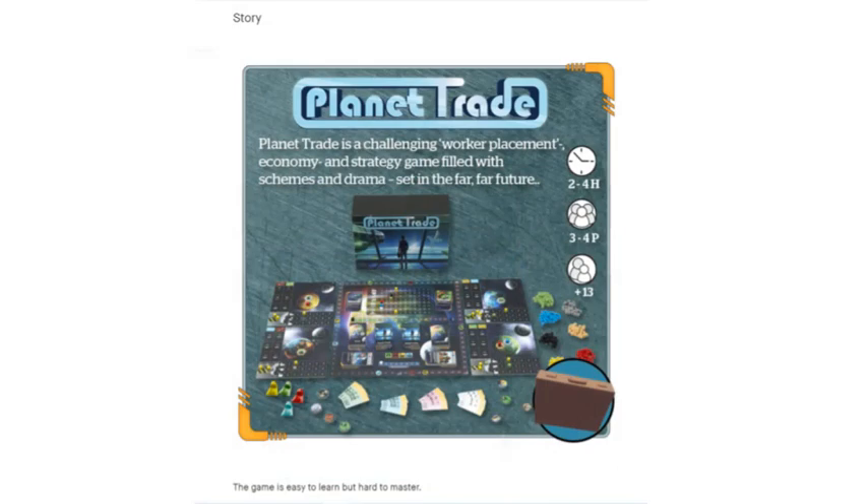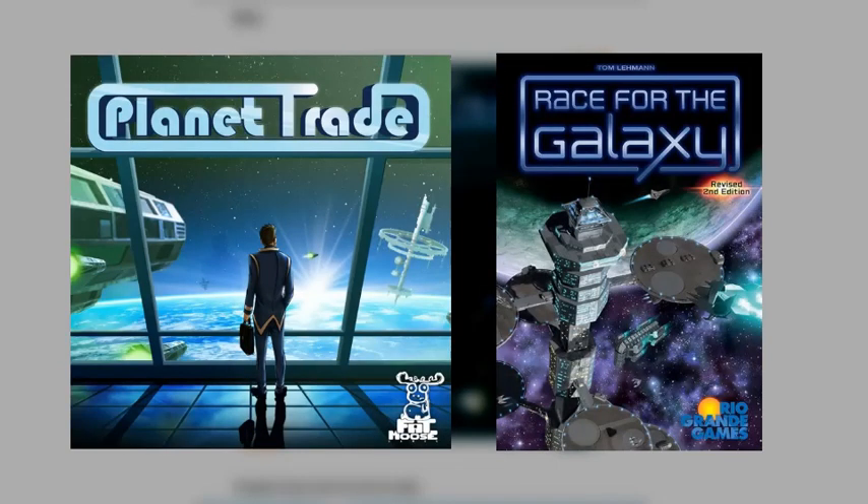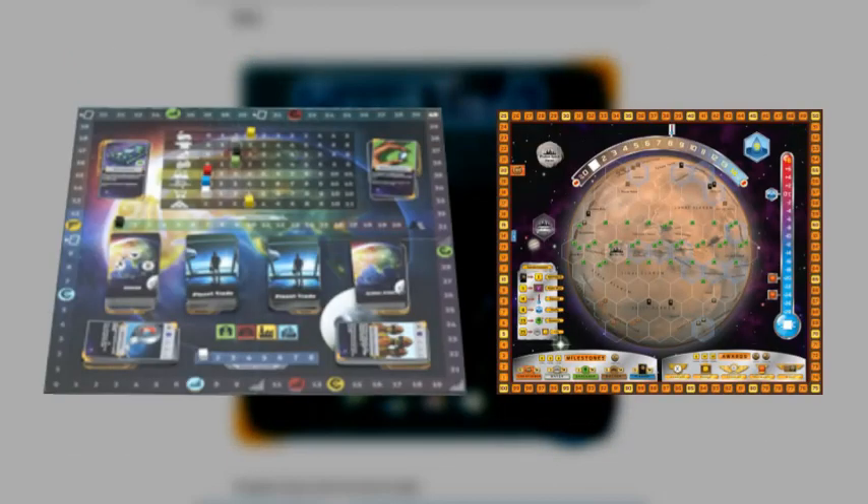This preview looks like a lot of other science fiction games on the market. The color palette in general, and the logo in particular, are very similar to Race for the Galaxy. The main board shares a lot of the same features of Terraforming Mars, like a single planet in the background, cubes keeping track of global parameters, a victory point tracker running around the perimeter.